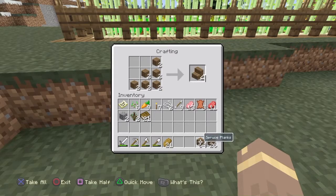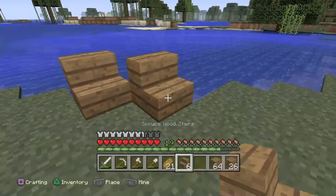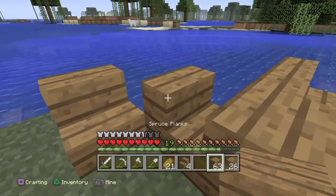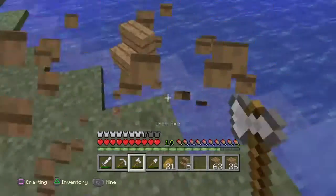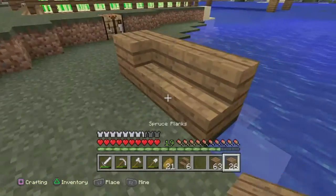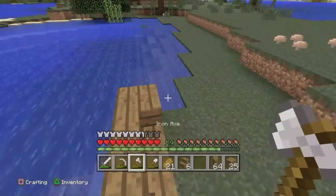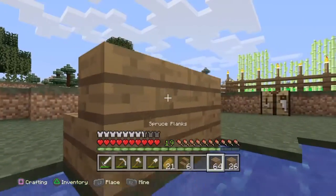Okay, let's just make these stairs. Do I want to do it like this? What am I doing? I want to put another block here — or no, I don't want to do that. I'll just put stairs, I guess.